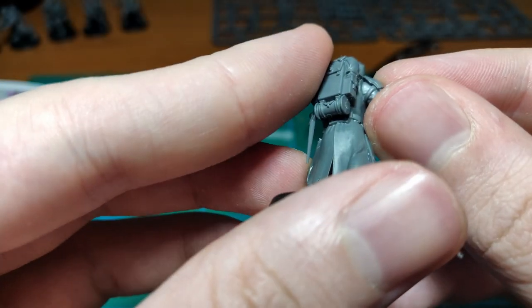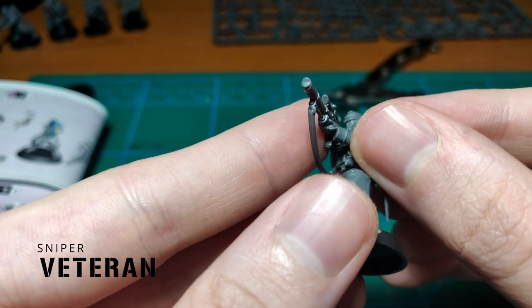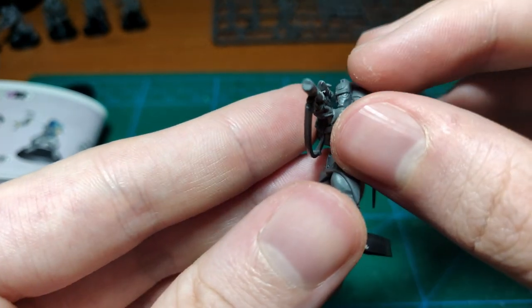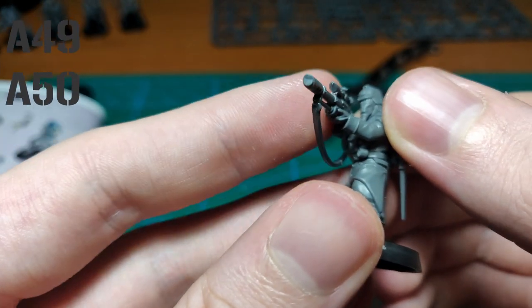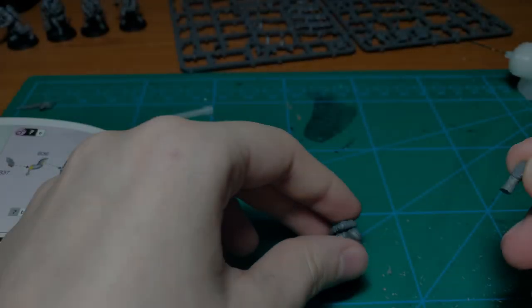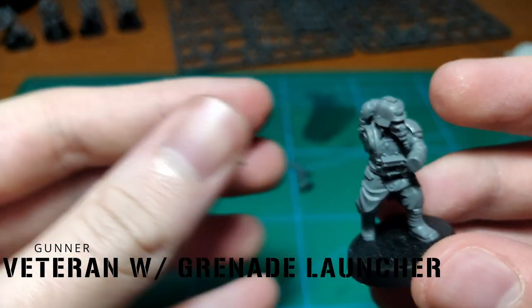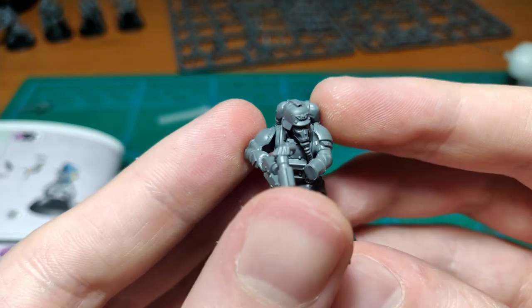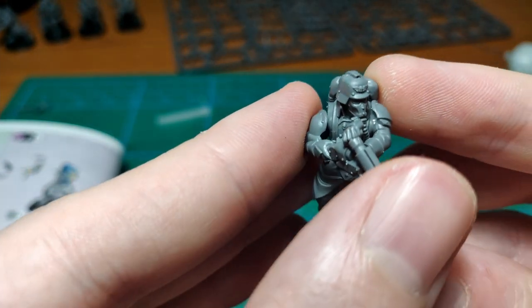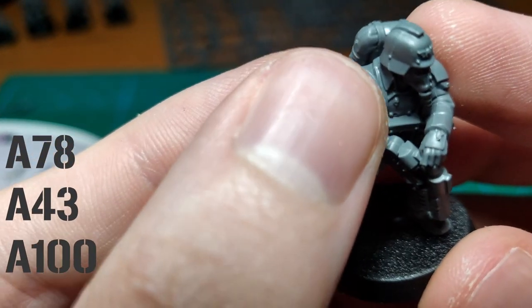Number 9 is going to be our Sniper Veteran, so we just use the hands from instructions 2B variant. For reference, these are the bits A49 and A50. And finally, number 10 is going to be another Veteran Gunner, this time with a Grenade Launcher. We don't need any regular Guardsmen here, so this one's going to use the hands from instructions 7D variant. For reference, those are parts A78, A43, and A100.